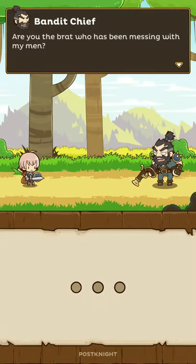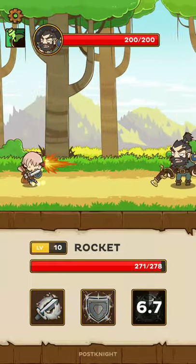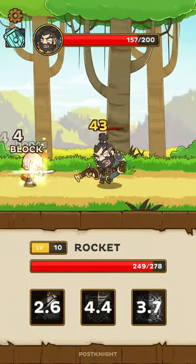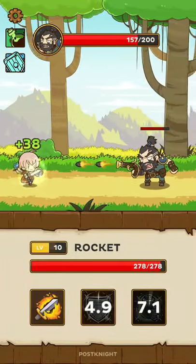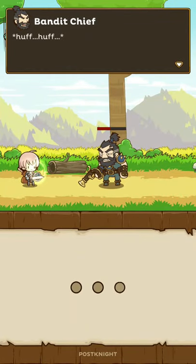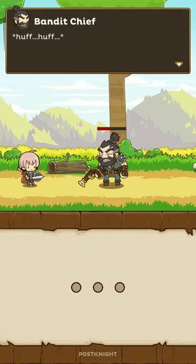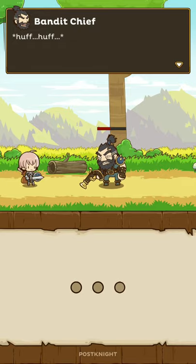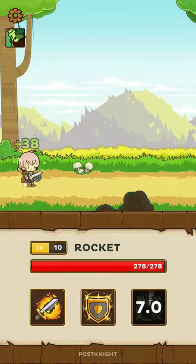We got a purple item. And we finally find the Bandit Chief. He basically just runs away from you and tries to throw three bullets at you. I recommend you save your shield and your sword for when he throws his bullets - that way you can easily catch up to him and do a ton of damage. This is the first time we're beating him, so we're just gonna take half his HP and he's just gonna run away.